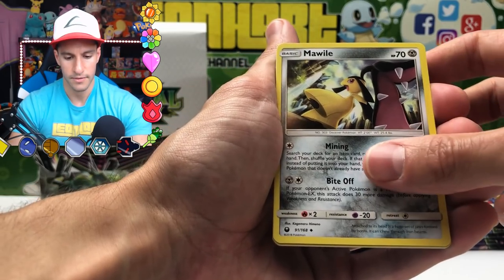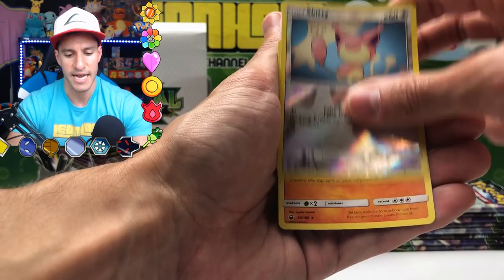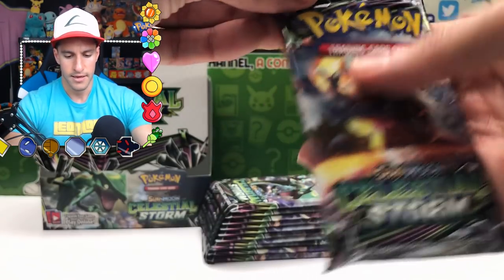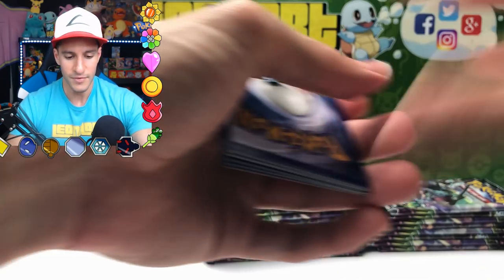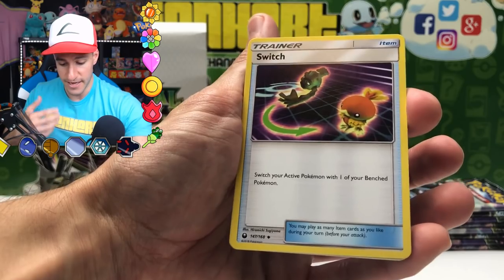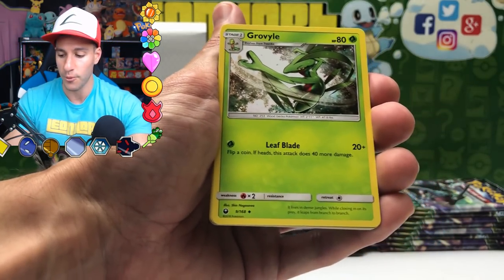Let's see if we can get two great pulls in a row — that was a really good pack, Reverse Rare. Combuskin, Lycia, Beast Ball, Spinarak, Torchic, Slack Off, Grovyle, and the Rare is a Salamence Holographic card — so that's two Holographics in a row! Dragon Claw, 100 damage, with the Dragon Wind ability. Very cool looking card — the blue just shines. Blue is obviously my favorite color.